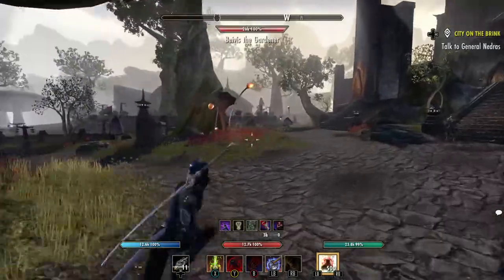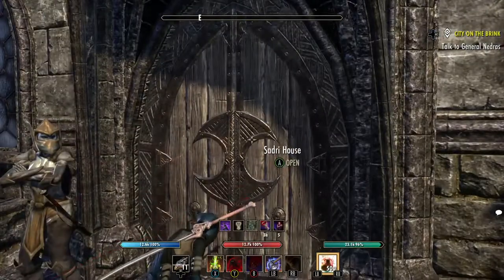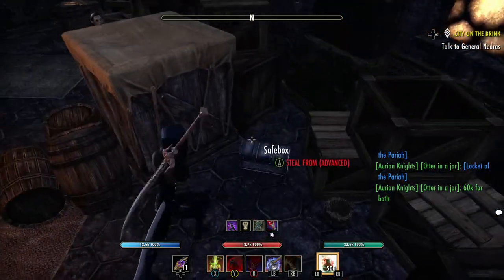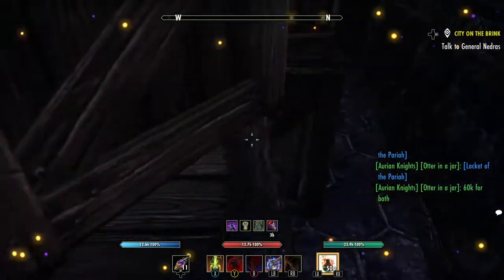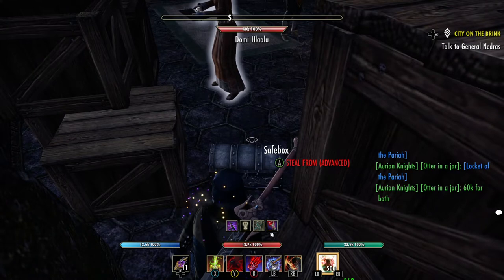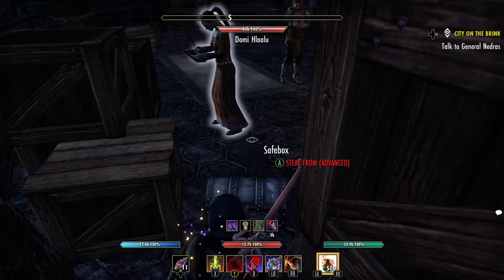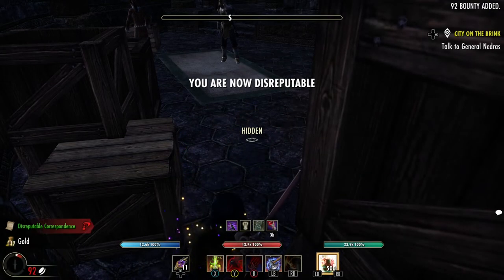The last one is in the Sadri house. We go to the left into this room. There is a guard, so you need to wait for just a second because he will see you. Once he gets out we can pick it. I got a bounty there, but that's okay — we'll go ahead and clear that.